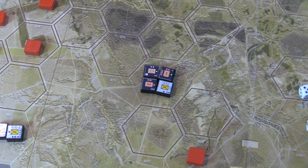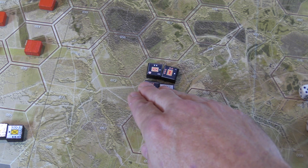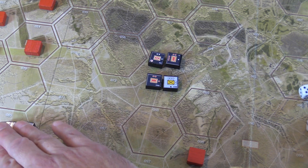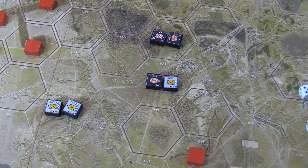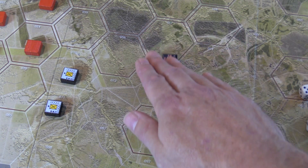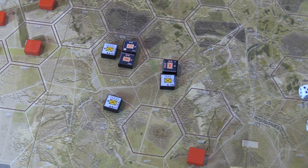The next move action is two short moves — this is where you get more variability. You can break a stack down so you don't have to move all of them. You can peel two off one way and move another differently. You can even break stacks down and move individual units separately. The only restriction is you can't move into combat — this is strictly a move action.